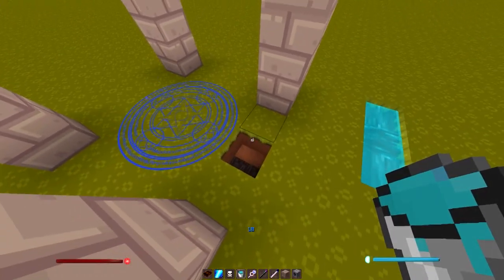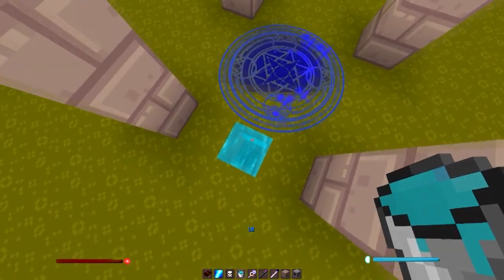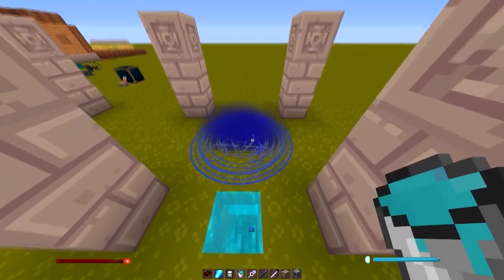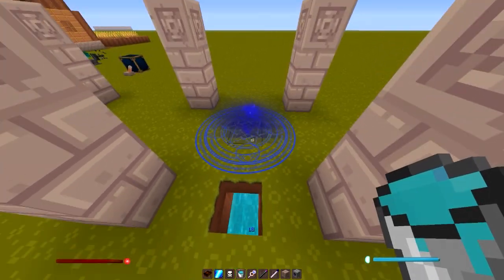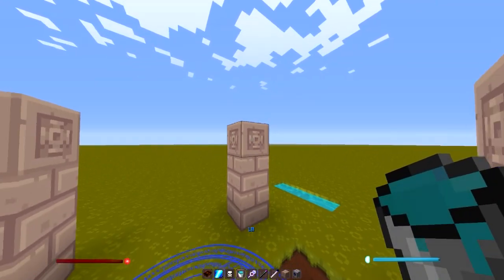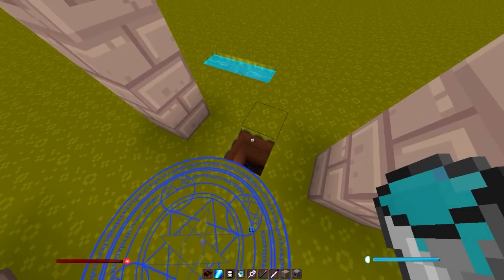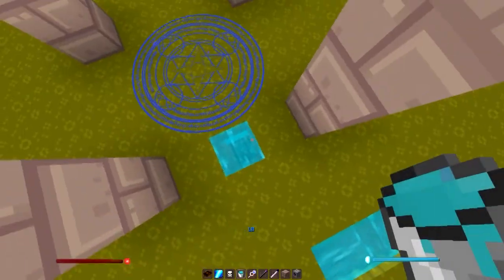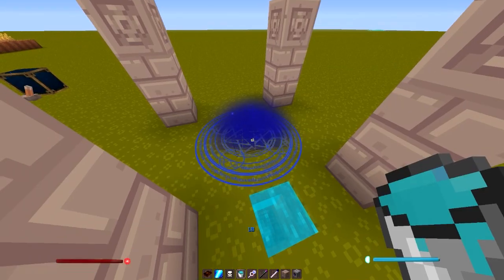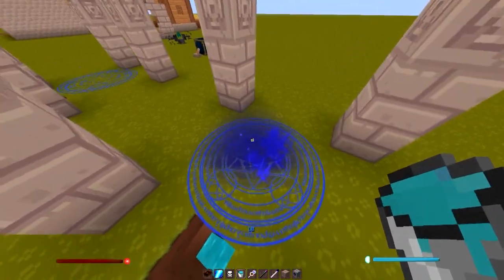You can only use liquid essence one time. If you place it into the hole beneath your Nexus, it will suck out the energy available in the liquid essence and feed it into the Nexus, speeding up the process of gathering essence. Liquid essence is not easy to find in the overworld and is definitely something you don't want to waste, but it does help power various things and speeds up the process quite a bit if you have a weak Nexus. Once you've done that, let's create our portal.